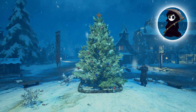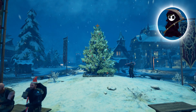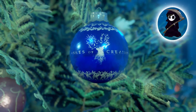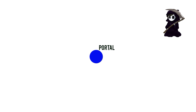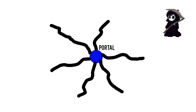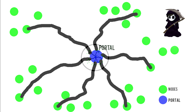First off, there isn't going to be a global auction house in Ashes of Creation. Instead we will see nodes which in turn become towns, cities, villages, and outposts, and these will basically have their own individual marketplaces. In my last video about nodes I explained how nodes worked and how when you explore the world you will find groups of nodes, and from these nodes you will construct cities and various other things. This group of nodes will be known as a region, and it is important not only for the caravan system but also linked to the crafting, gathering, and trading systems.